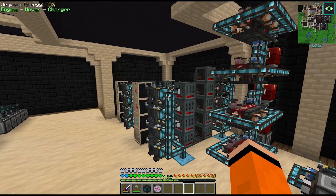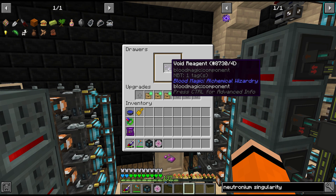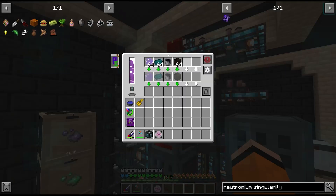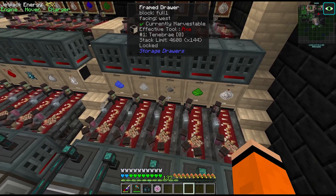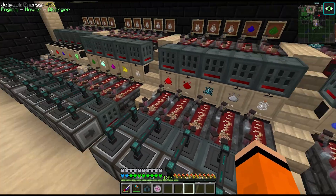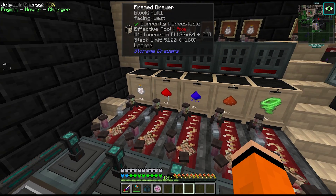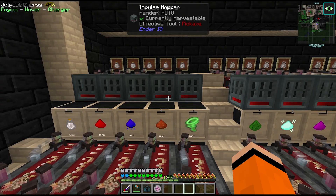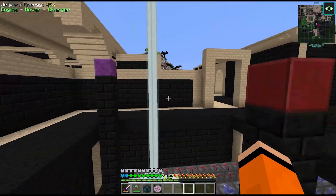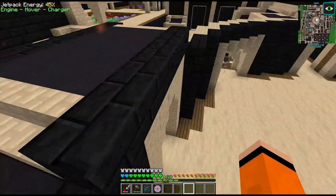I stopped the hellfire forges for void reagents as we have 41,000 of those — it costs around 1,500 per Mark 1 chest, so we have more than enough. This will let us save some mob grindium ingots. Our tenebrae buffers have emptied, which isn't ideal, but we can move things around. The tenebrae costs around 6,000 per alchemical chest. Fusion and draconic fusion are the two biggest bottlenecks at the moment.